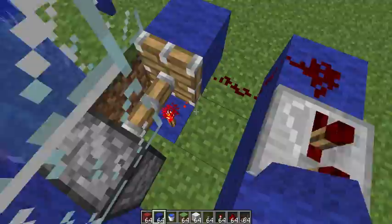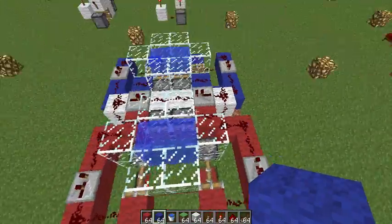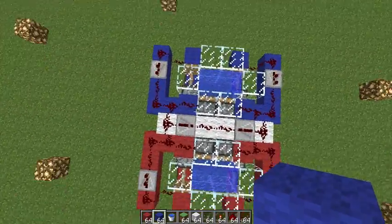So to fix this, we're going to break and replace these blocks to reset it. During the day, these pistons should not be extended, and all redstone should be off, except obviously the redstone right under here - this torch and that piece of redstone. And there you have it. That is a day-night sensor, America style - red, white, and blue. Look at that, it's so beautiful.